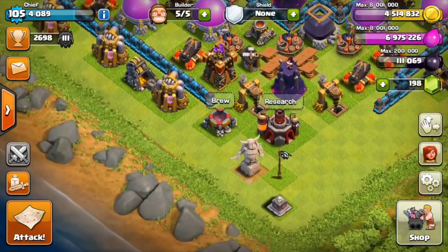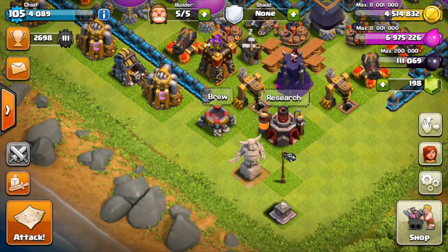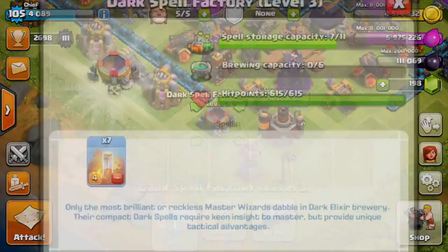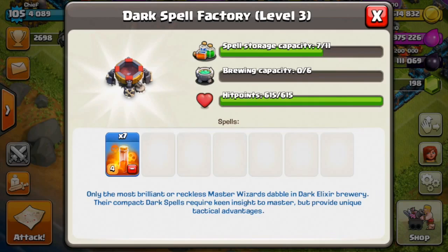Hey, what's up guys, welcome back once again, it is me Mo. I am back, so happy to be here with y'all. I know I missed a couple of the update sneak peeks already, but we're gonna jump in on what seems to be my favorite, and that is a new spell factory - the dark spell factory. You can see it now says 'brewing' and there's also spell storage now. The thing about brewing is it is a queue - you can queue up your spells while you're out attacking, which is amazing.